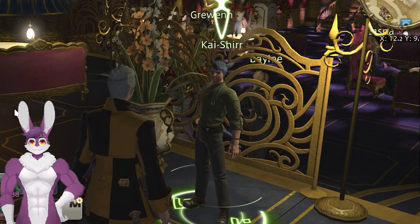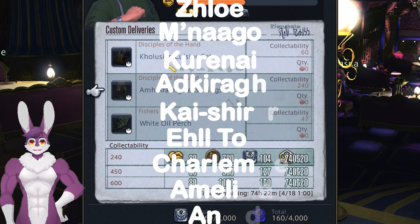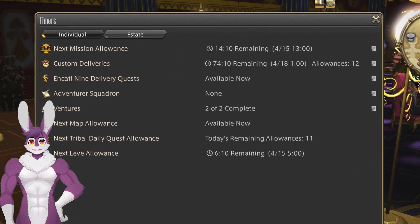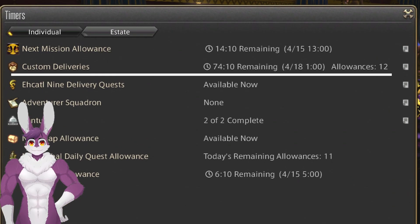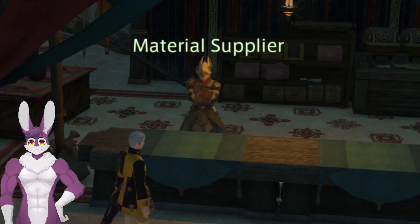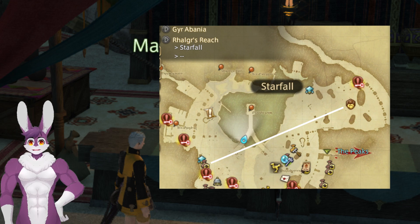Unlocking Collectibles is a requirement for unlocking custom deliveries. Every 10 levels starting from level 60, you'll be able to unlock new NPCs from different expansions. Custom delivery turn-ins are limited by your allowances found in timers. These NPCs accept collectibles from crafting, gathering, and fishers. Sometimes custom delivery NPCs will give a bonus for each turn-in. Materials come from scrap salvagers, material suppliers, and merchants, usually but not always nearby.